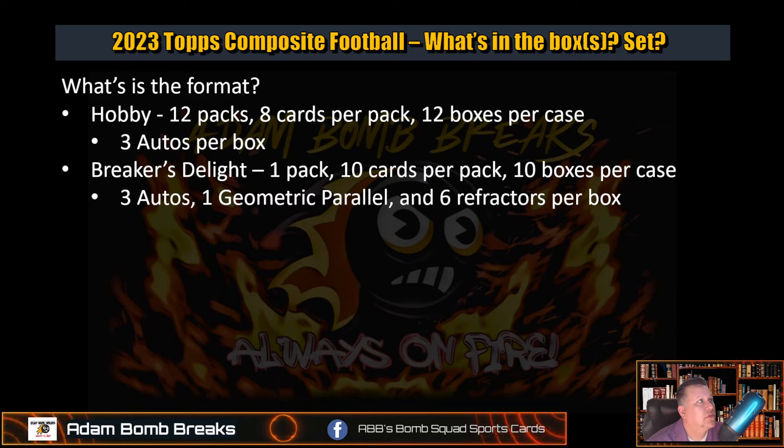Breakers Delight — this is the premium high-end stuff. One pack, 10 cards per pack, 10 boxes per case. Three autos, one geometric parallel, and six refractors per box. These have the same number of autos, and yeah, you get some numbered cards, but the price jump on that is a little much.